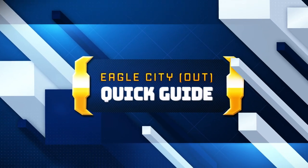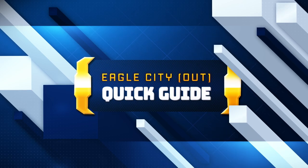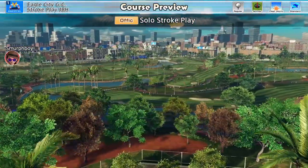Welcome back everybody. This is a quick guide to Eagle City's Outward Nine Holes. We're going to take a look at the course, the best strategies to employ, the holes where you can pick up shots, the hazards to avoid, some shortcuts and advice on the best clubs and balls to use. So let's get started.